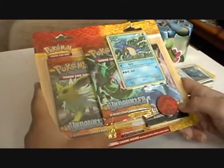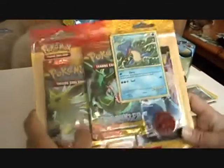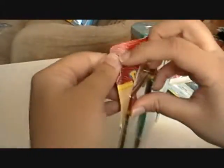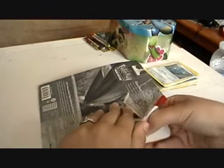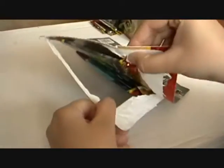Hey guys, Cooking Company again. My last pack of HG SS Undaunted — there's my Lapras and my little Cyndaquil. It's open. I have to get that Skarmory; if I don't, I just don't know what's gonna happen.